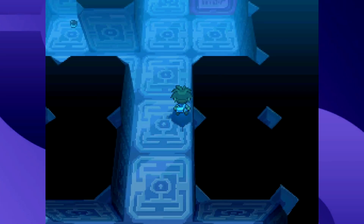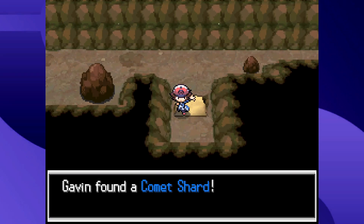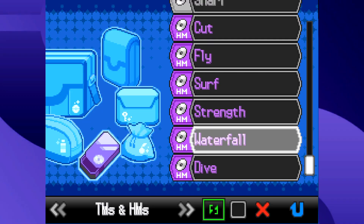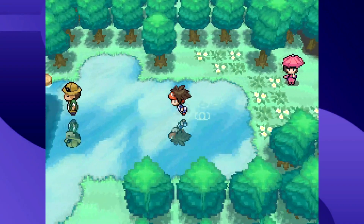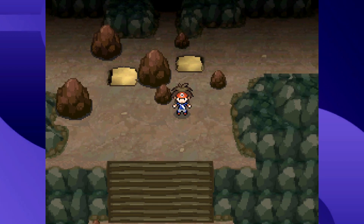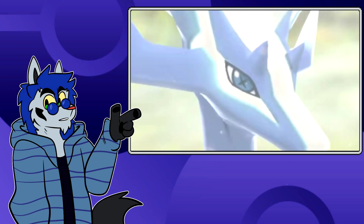Gen 5's use of Dive is way more simple than Gen 3's — where every ocean route had its own underwater version. You could argue Gen 5 has quality over quantity since that one Dive area is small but very detailed, as opposed to Gen 3's dive spots which could be seen as just connecting pathways. Overall, Gen 5 tackles the HM bloat problem by making you barely use HMs at all, and when you do, it's really simplified. There are only six HMs — Cut, Fly, Surf, Strength, Waterfall, and Dive — as opposed to Gen 3 and 4 which had up to eight.